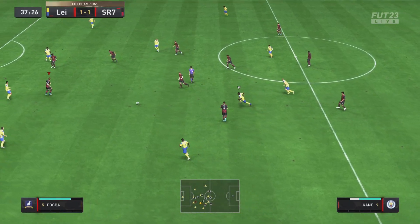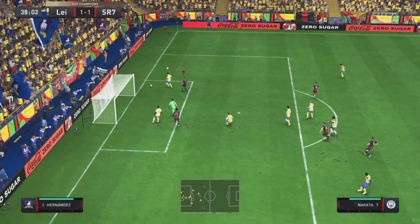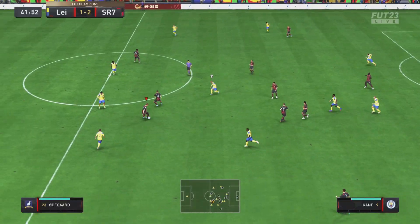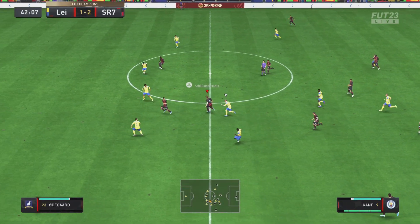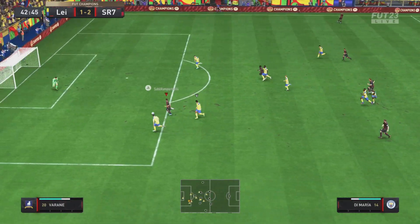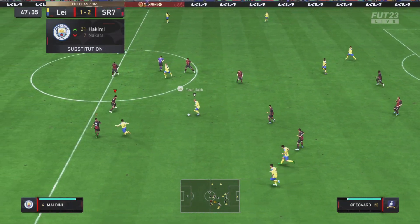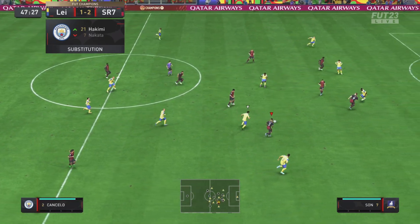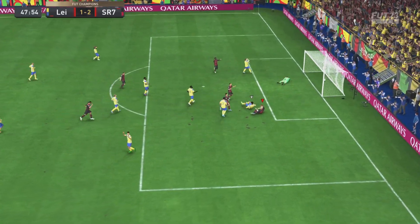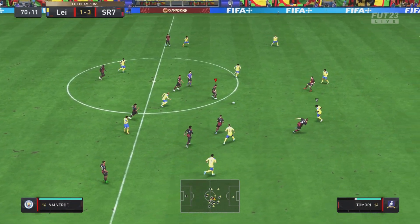We come back with Kane — great dribbling — and while he doesn't score, he finds Schweinsteiger who taps it in after some fantastic play. Then Saka gets the ball, plays it back to Kane who plays in Di Maria, but unfortunately we can't tuck it in. We come back again — Maldini with a nice tackle plays it to Cancelo, who finds Harry Kane. He taps the ball in with a nice easy finish into the bottom corner. Keeper sprawls across goal but has no chance of reaching it.